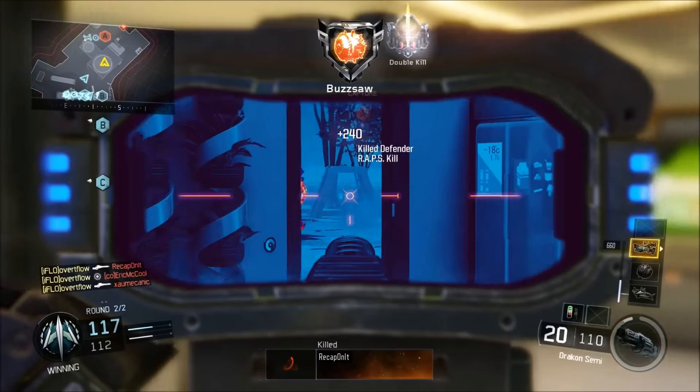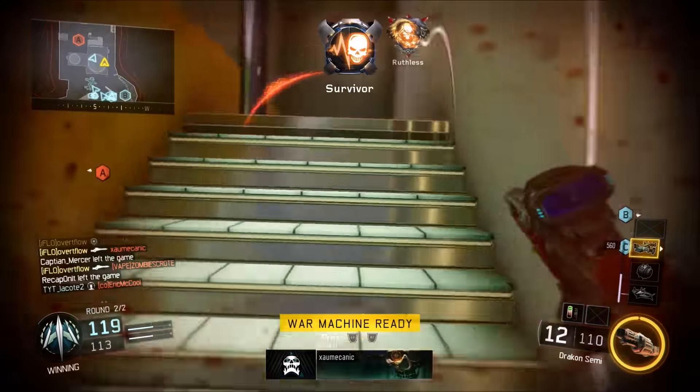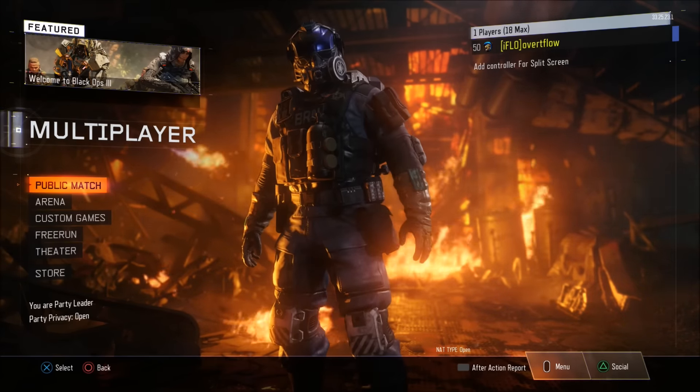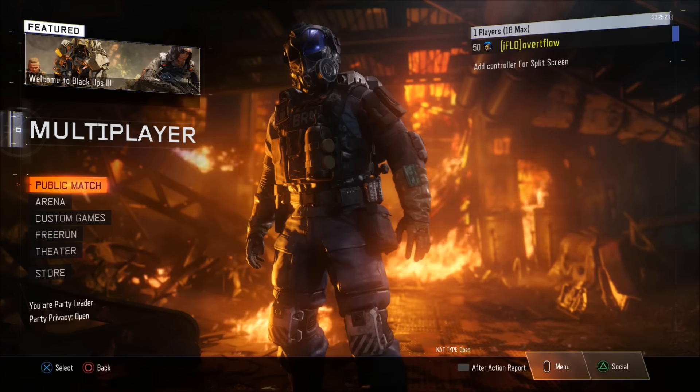I want to give you some class setups for it. It's super funny because during the beta, me and my friend Gunhart were playing and talking about this gun, saying it was absolutely a beast in the beta. Then this game comes out and now people are saying that it's a beast again. So this gun is absolutely amazing. It's a sniper — it's called the Drakkon.